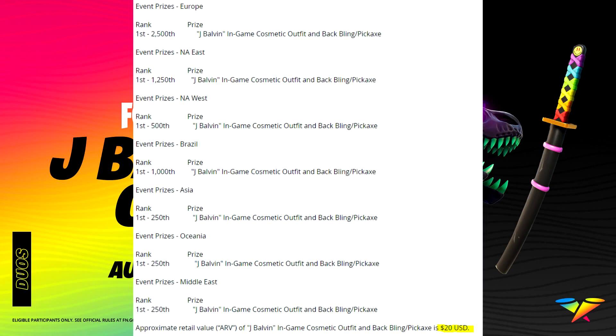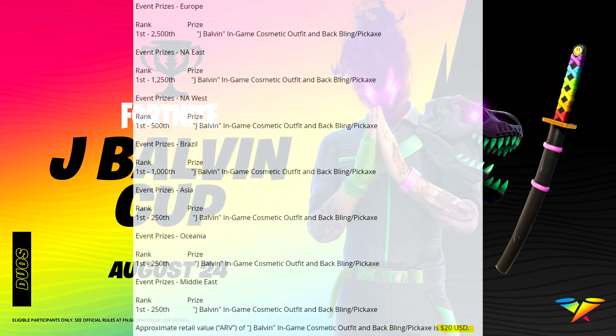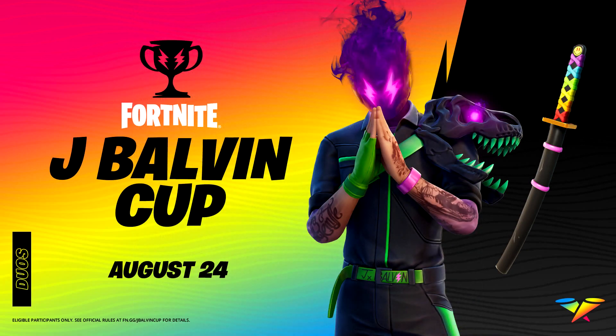How well do you have to do to earn these things for free? In Europe it's top 2,500; NA East is top 1,250; NA West is top 500; Brazil is top 1,000; Asia, Oceania, and Middle East is top 250. The in-game outfit, back bling, and pickaxe have a $20 retail value, so it's probably a little more expensive than normal since it's jam-packed with items.